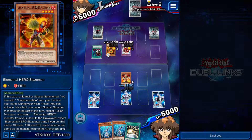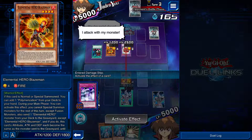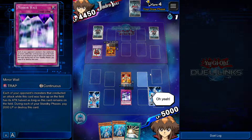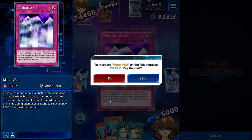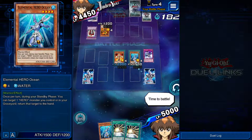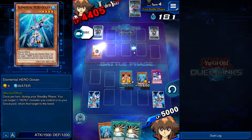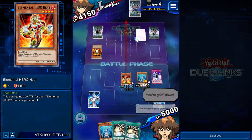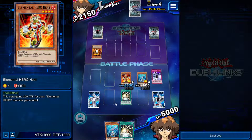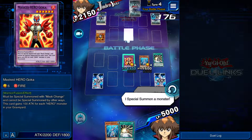It's a big mistake for you, buddy — but I mean, I'm not going to complain. I think we have this. Oh yeah, we have this — we won. Nice and quick victory. Summon Ocean, boost his effect, attack, attack directly. Activate this — let's go ahead and grab Goka. Grab Goka and attack for game. And we win.